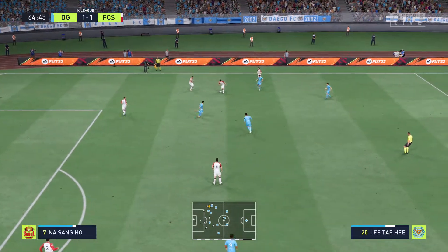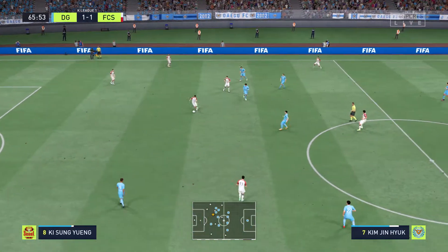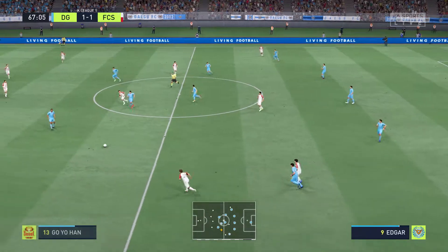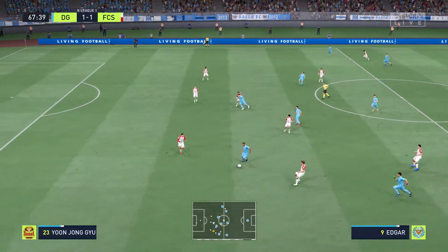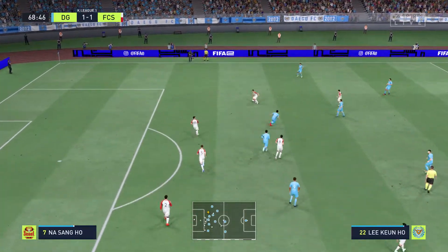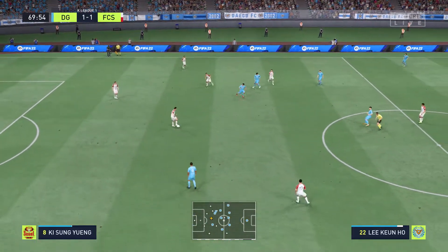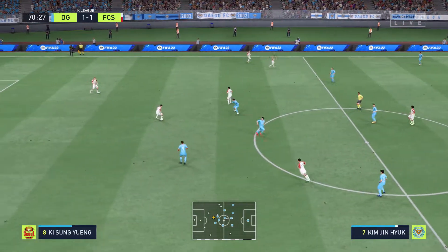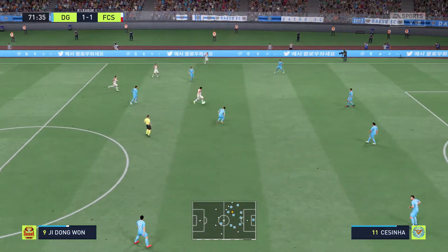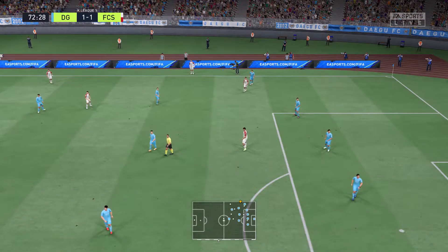Possession changes hands — the interception there. On smart — and winning it back. Some progress with the ball at his feet — he's in here — a sloppy pass. Into the final 20 minutes. Ji Dong-won — well the perfect tackle really, and now a throw-in.